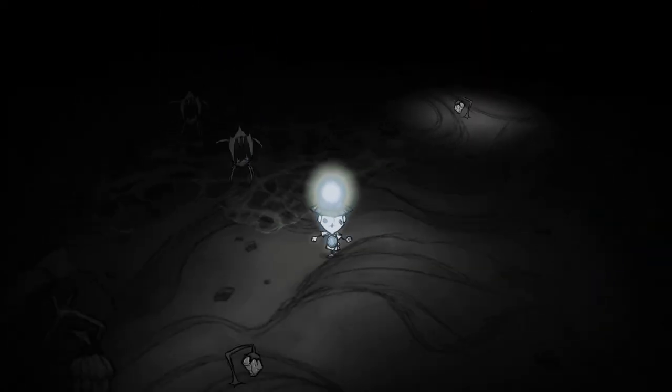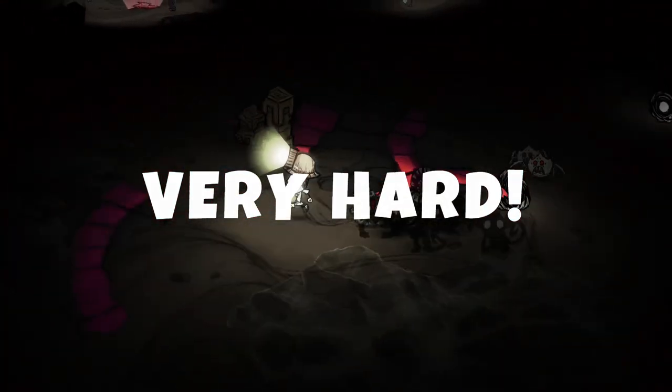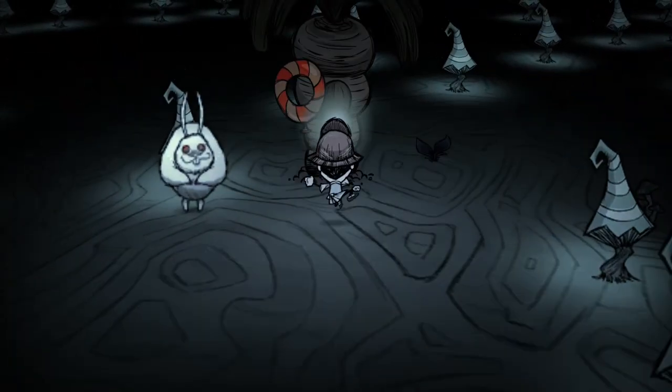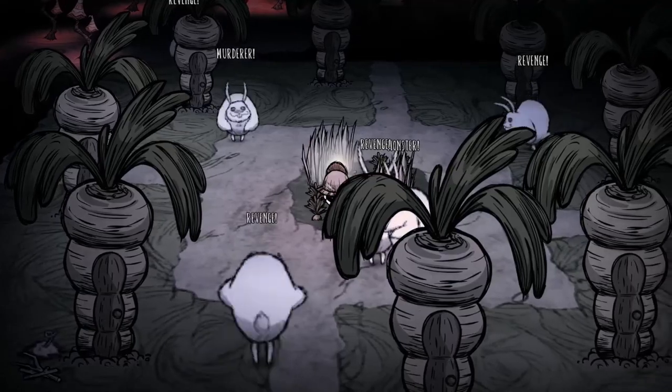Dangling depth dwellers become more abundant the deeper you go into caves, and shadow splamonkeys are some of the hardest mobs to deal with in packs. You can also increase friendly mobs like bunnymen and rock lobsters to help you around — just be careful with meat.